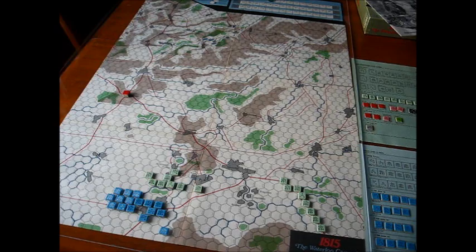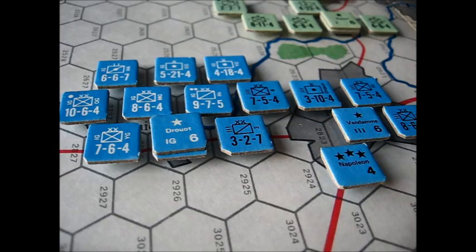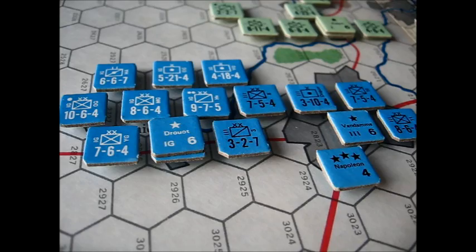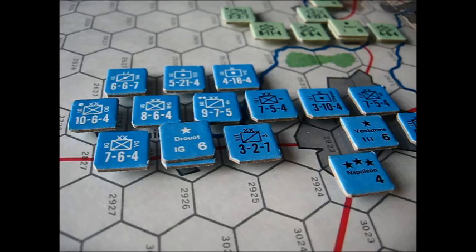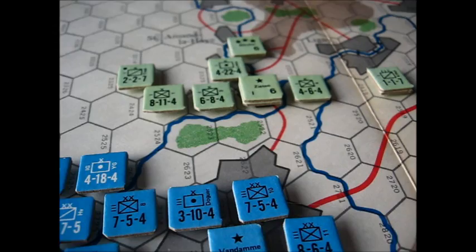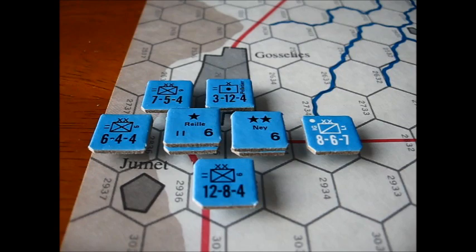Let's take a look at some of the counters and the setup. The counters are quite clear and functional, done in the old style with the NATO symbols. Here we have Van Damme's Third Corps and the Imperial Guard, all set up around Charleroi. You are allowed some leeway in the setup — I've just done one setup for the purpose of the video. You can see part of Blucher's corps under Zieten there. The Prussians are in green, the French are in blue, and over here near Quatre Bras we've got Ney's wing, actually, under General Reille.